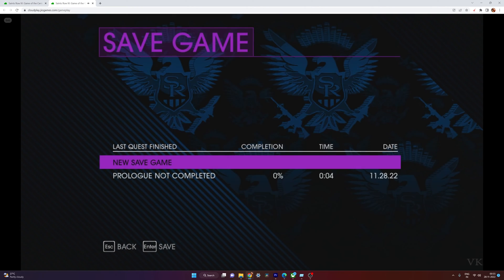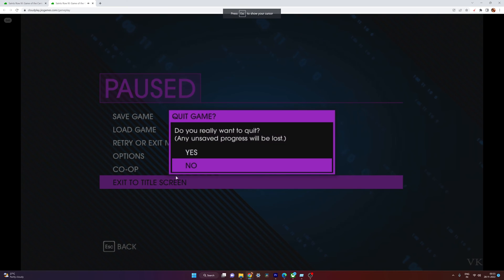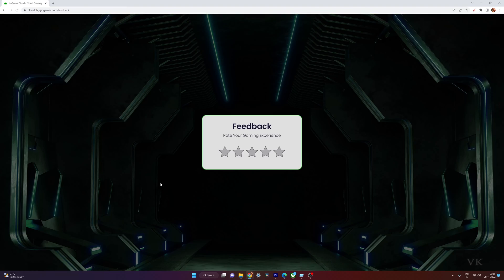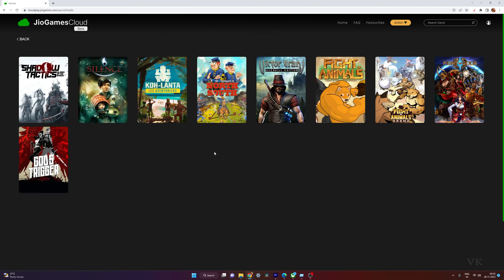You can save the game — press Escape and go to 'Exit to Title Screen' or 'Quit to Desktop.' You can play these available games here. So far it is good. If you have a Jio setup or Jio SIM, that's how you can use Jio Games cloud.